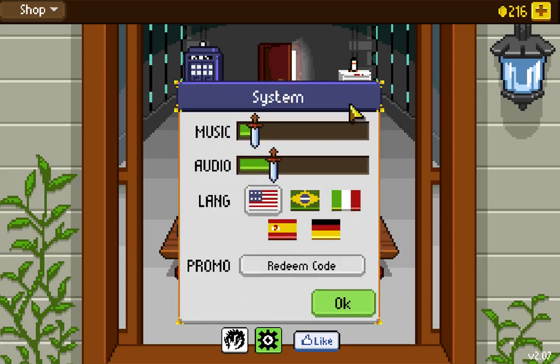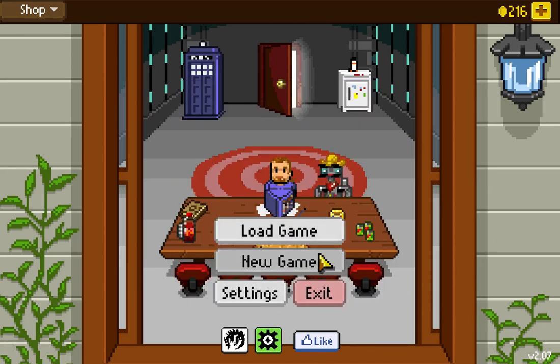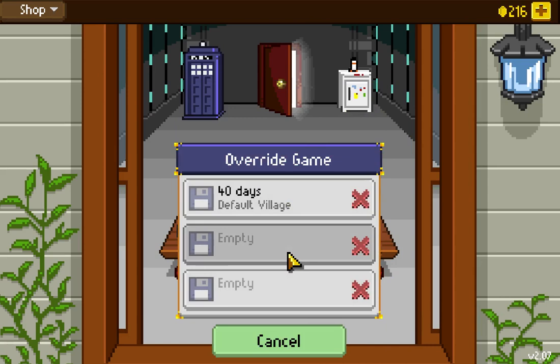Let's go in. There's not a whole lot to the settings — music, audio, language, promo code to unlock more content. New game has save slots. It was originally out for a console, and this is the PC version which has had more additions. It's a very, very good version of the game — more than a port. It's just fun and awesome.